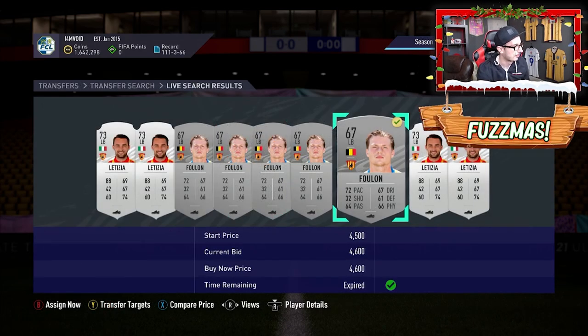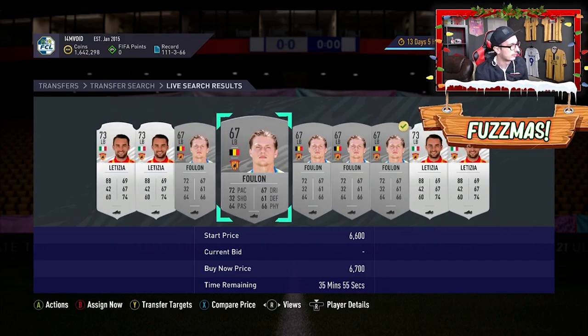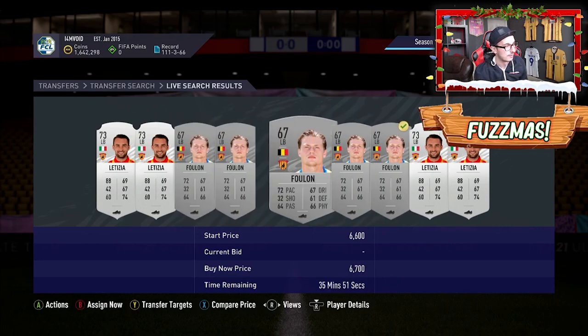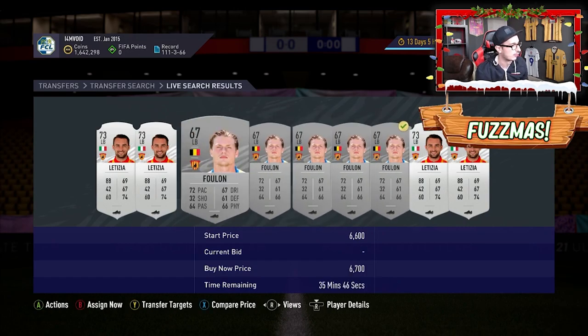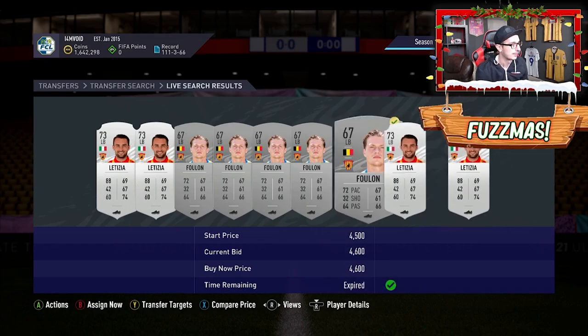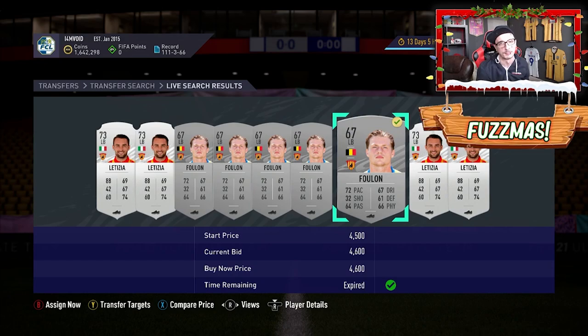Next pickup — Benevento left-backs. They usually sell for consistently about 6,000 coins. This is a good 1,000 coin undercut on this Fulon here. I'll list him up closer to 6,000 coins, giving him a bit of an overlisting for the first hour to try and get the full price. Another decent pickup.